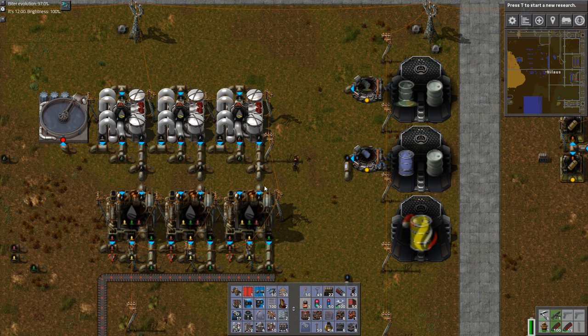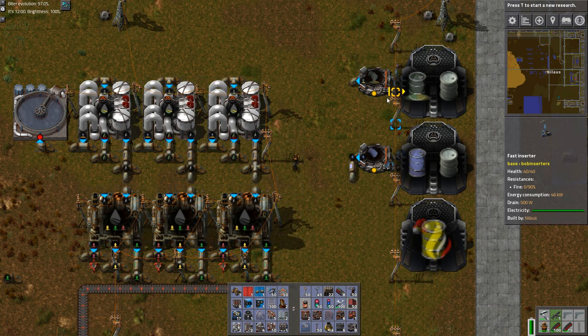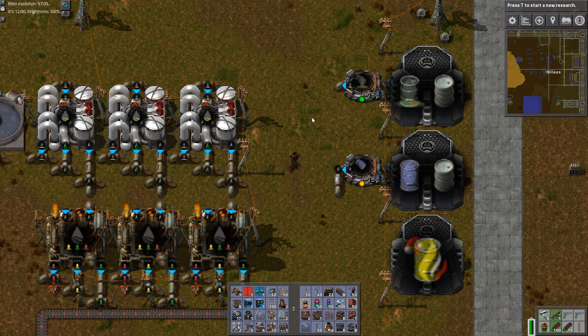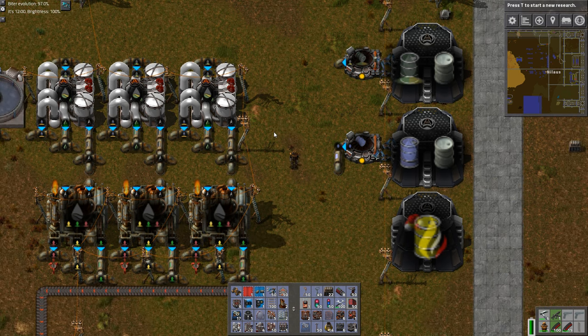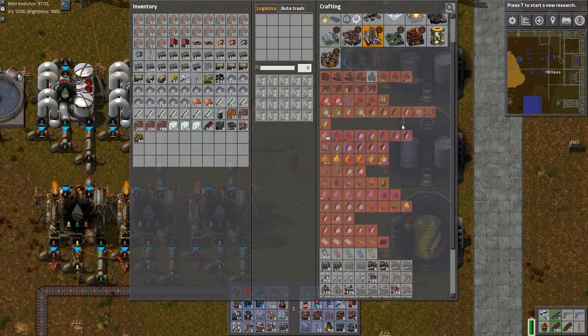Hello and welcome, my name is Nilaus and this is another Factorio tutorial for Angels Mods. This time we're going to dive into the most complicated mod in the mod pack: Angels Mods Petrochemicals. This mod changes basically anything that involves the oil-based part of the game — plastics and all the liquids. If we look in the overview it has a lot of recipes and these recipes are very difficult, so I'll be making numerous videos on the topic.